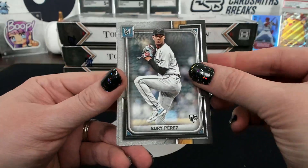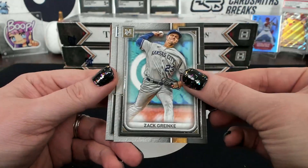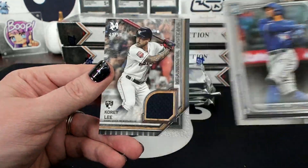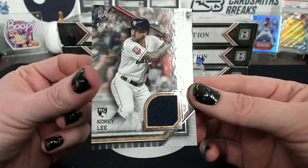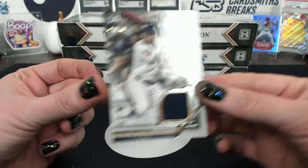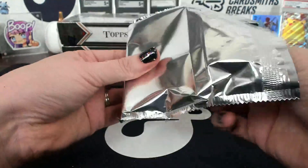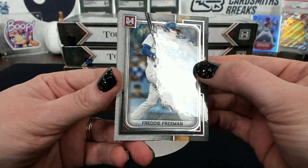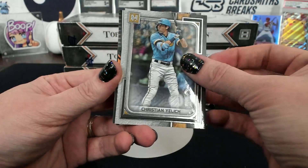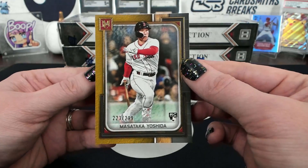Yuri Perez. Zach Greinke, George Springer, Zikio Tavar, and Cory Lee — 250, meaningful material, Houston. You don't get the cards — what would the trade be? Freddie Freeman trade, for funsies. Yelich. There's two things in this one again. Yoshida, 2.99 gold for Boston.